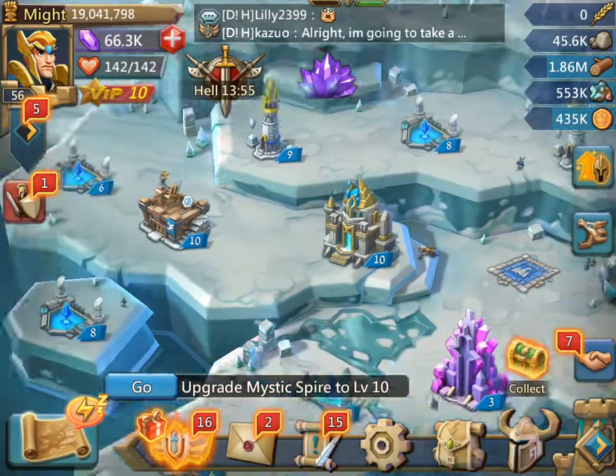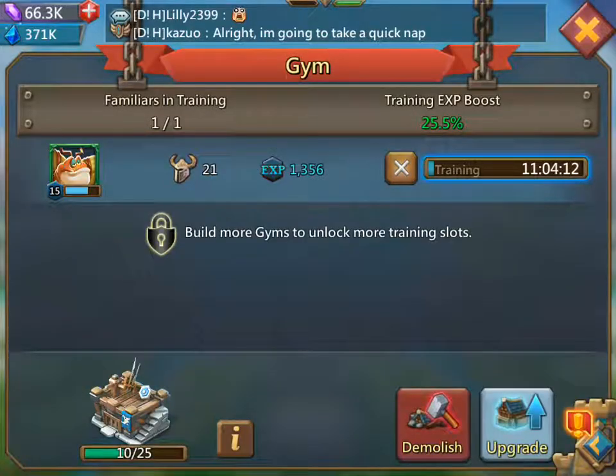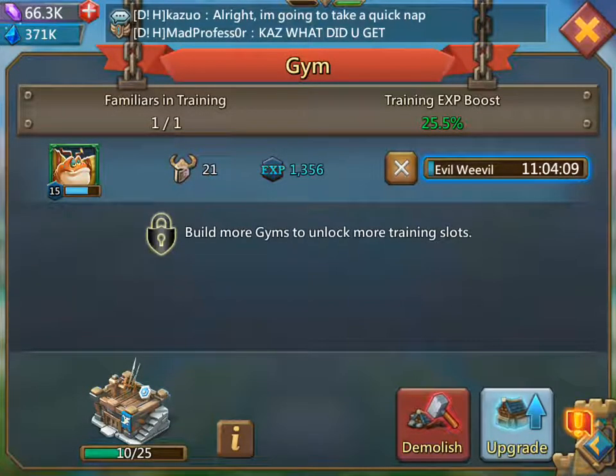If you're at like 19 and you just want to get to 20, then only use one or two heroes because they do about 30 minutes at a time, depending on the level of the hero or familiar.